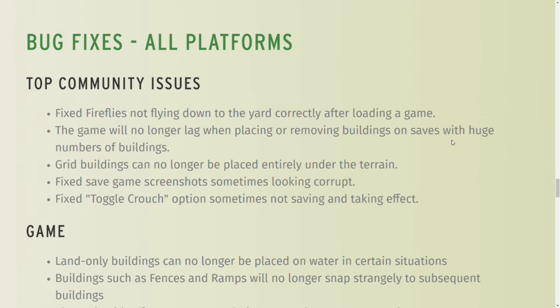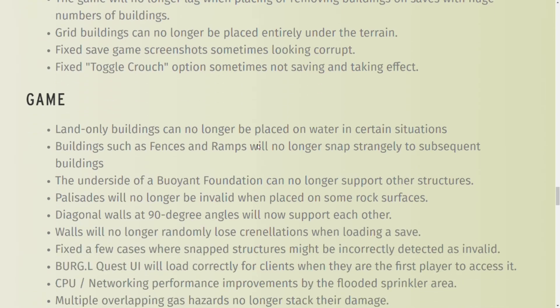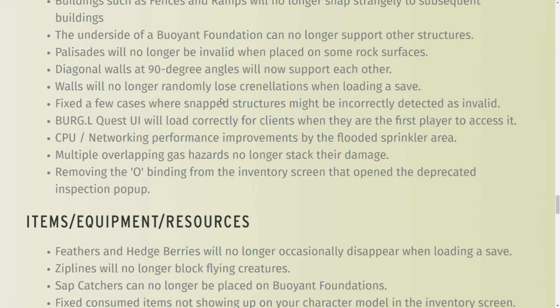The game will no longer lag when placing and removing buildings, though everyone's system is different so there may still be some issues, but they're fixing a lot of it. Grid buildings can no longer be placed entirely under the terrain — I've had a problem with that lately, so hopefully that'll be fixed. Toggle crouch added. Land-only buildings cannot be placed on water. Boy scout palisades will no longer be invalid on some rock surfaces.